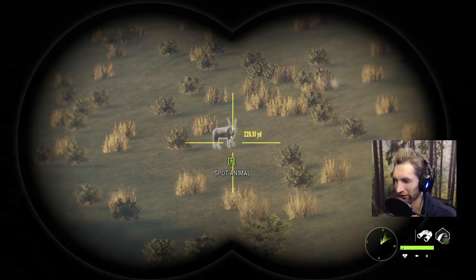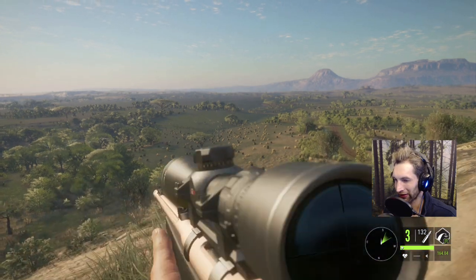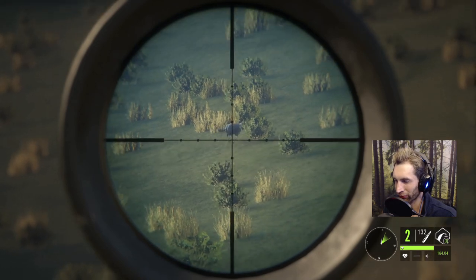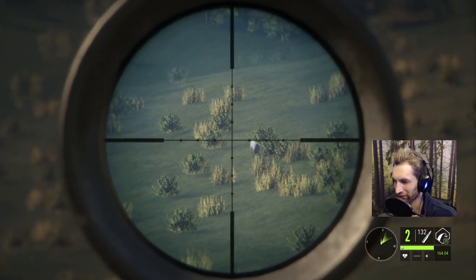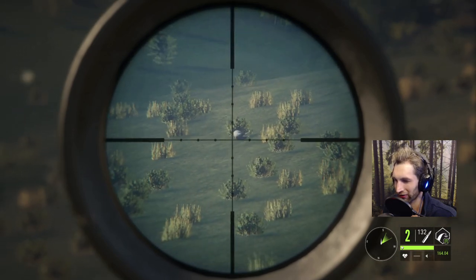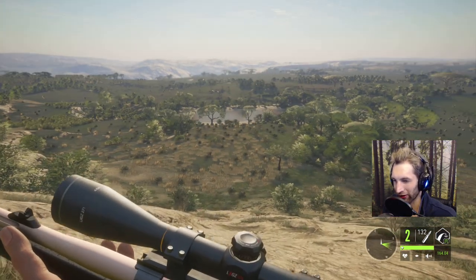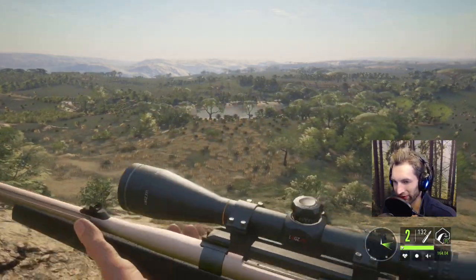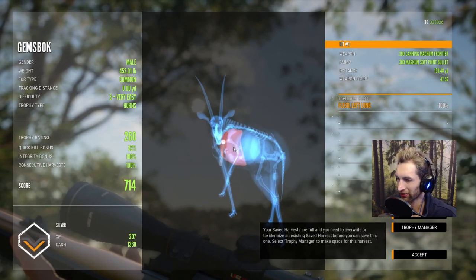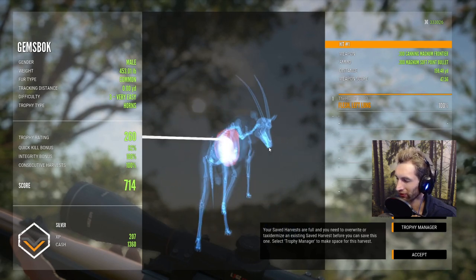He ran a pretty good ways. And we have yet another gemsbok out here about 220 — let's see if we can get this one a little bit better this time, because I think we might have hit shoulder blade on the last one, but that should have been pretty much money. Okay so he's down, that should be 100% — he just piled up. But I'm gonna say the first one we might have hit in the shoulder blade, probably gonna be like a 50 or something. Here's our first gemsbok: left lung only, 82 — that's horrible, 159.